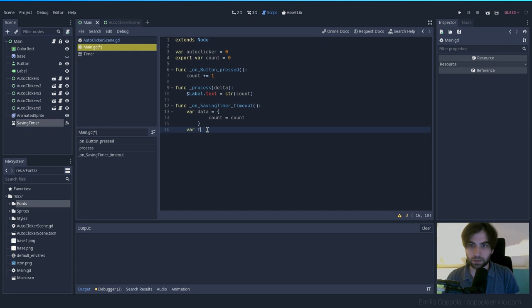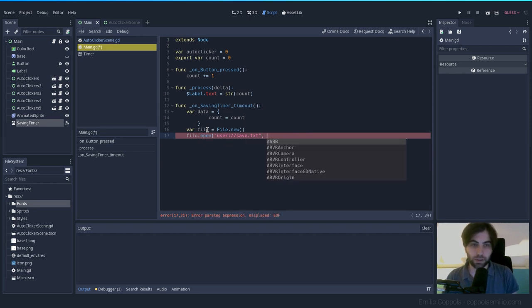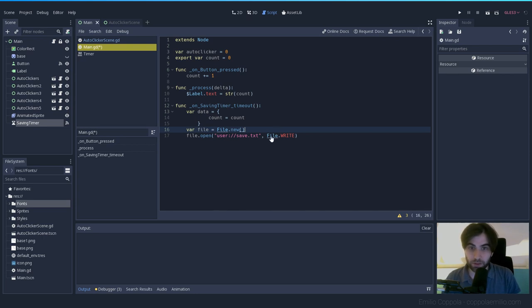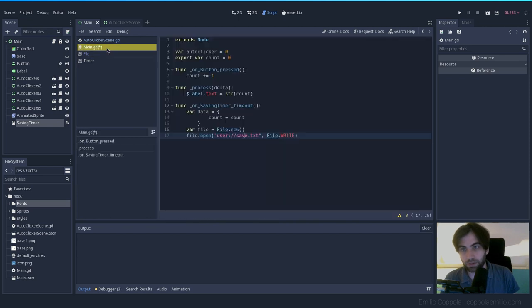Now we need the file: `var file = File.new()`. Then open it: `file.open("user://save.txt", File.WRITE)`. We use the `user://` path — that's the folder where saves go — and a `.txt` extension since many editors support it. The flag is `File.WRITE` (value 2). You can Ctrl+click on File in the editor to see all available flags.